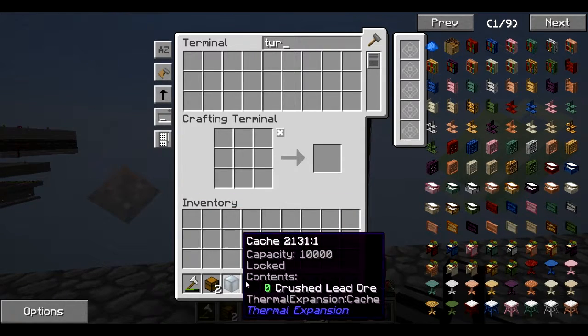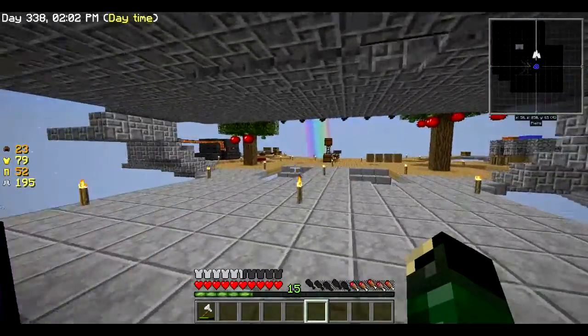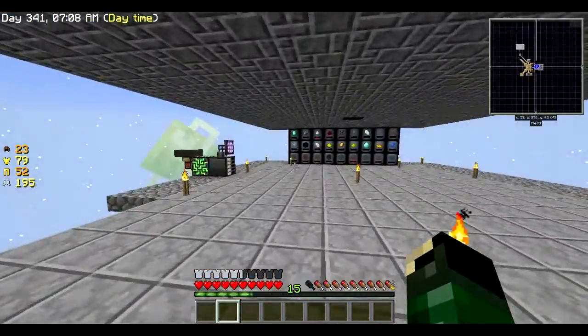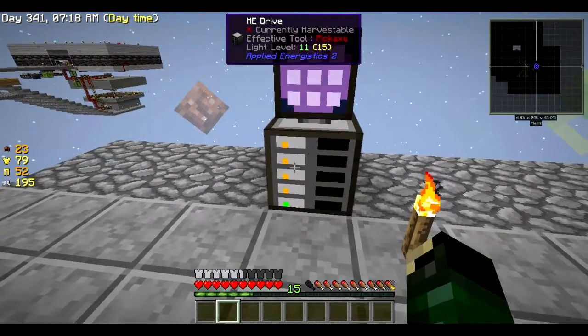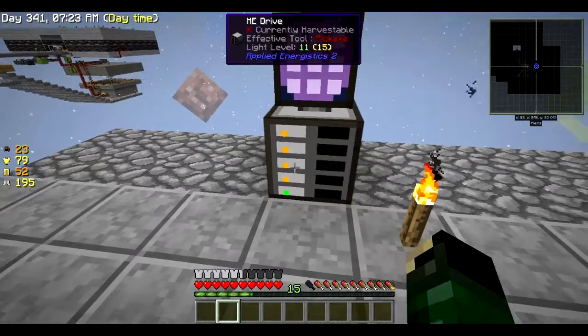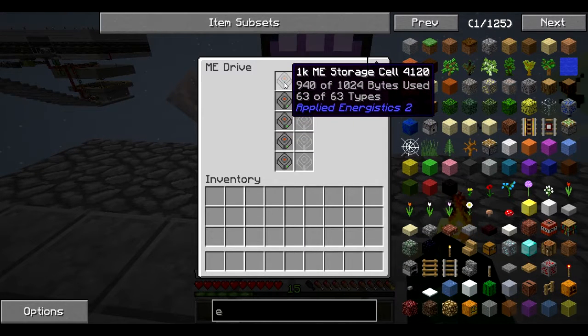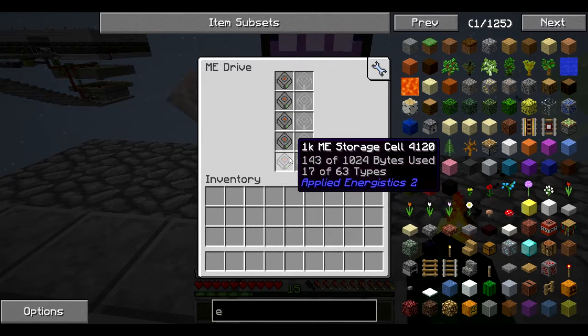Let's throw these items in here and move all our storage over to the ME system. I got everything moved — I had more stuff than I thought, so I had to make three more storage cells. These are showing orange or yellow because they've maxed out the number of types they can hold. If you look here: 940 of 1024 bytes used, and 63 of 63 types — so we've maxed out the types on that one. In total I had 269 different types of things.